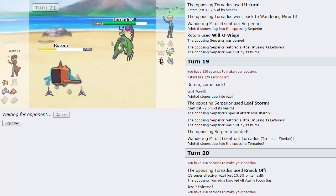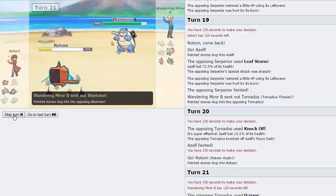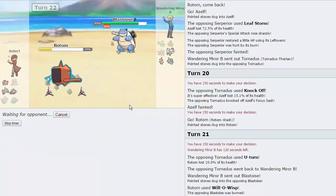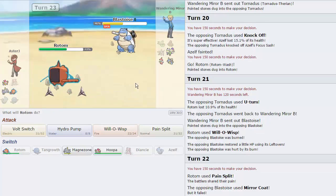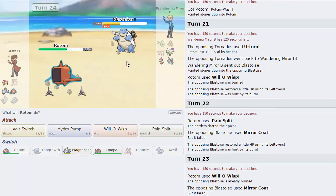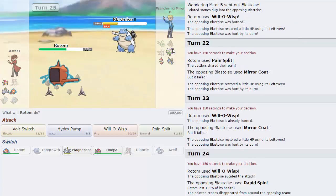He goes for a U-Turn and we don't have our Leftovers anymore — the early crit is really hindering my Rotom. He goes into Blastoise, which is nice: not only do we get off a burn, but I'll be able to Pain Split off all this damage. He doesn't go into Medicham. He goes for Mirror Coat on my Pain Split, which tells me he's running Mirror Coat — so I'll just keep firing off Will-O-Wisps and he won't be able to do anything. He goes for Rapid Spin, which is fine — I don't need damage on Tornadus, I just need Rotom healthy.